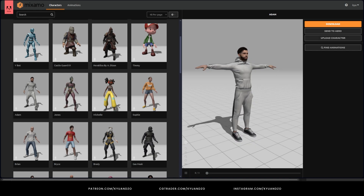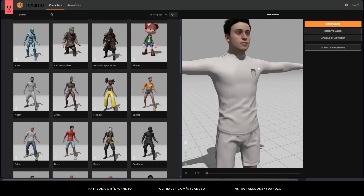Now we need the other character, and again, we're going to find him from Mixamo. I really love this service.